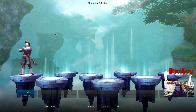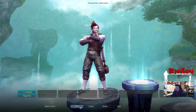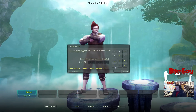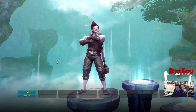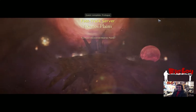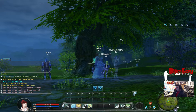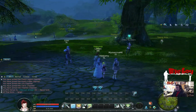Continuing on, now that we've got our character created, we're going to select them and click Start. Of course we need to enter our pin that we set up when we created our character. I'm not going to record the prologue video — if you want to watch it, feel free to. And now we are in the starting area of the game.